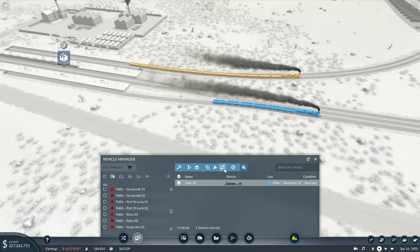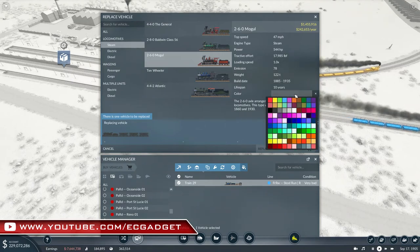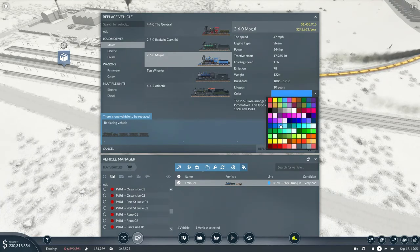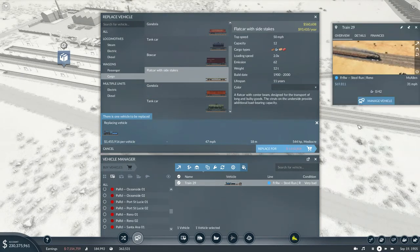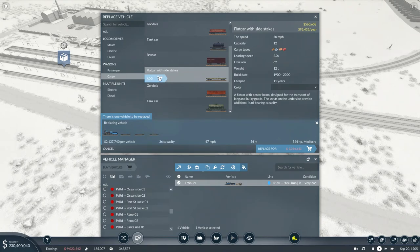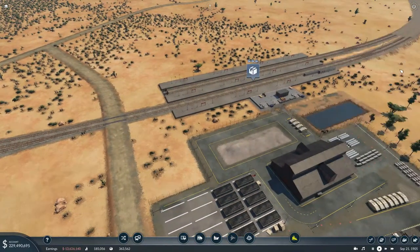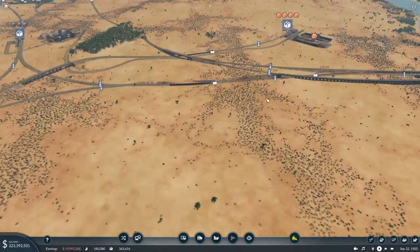Now with more steel being produced, this train here is going to need to be a little bit faster at transporting goods to and fro. So that is the next train to change. It doesn't have to be a 10-wheeler — we're going to use a Mogul. We repurpose the Mogul, and with flat cars with stakes this can carry 42 at 78 metres, but you can now carry 60 at the exact same length, and faster. So now we have an improvement right there. Here comes our first iron train.